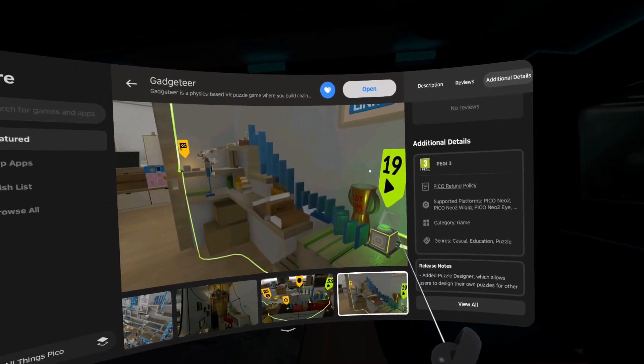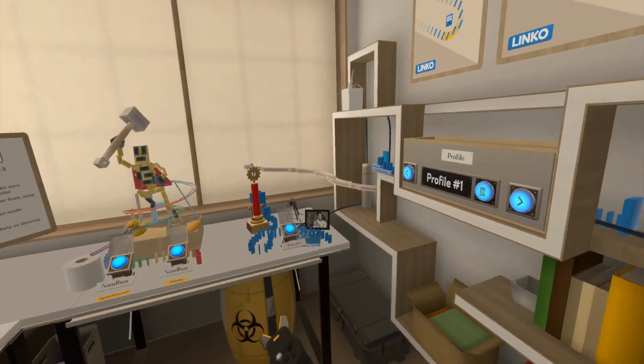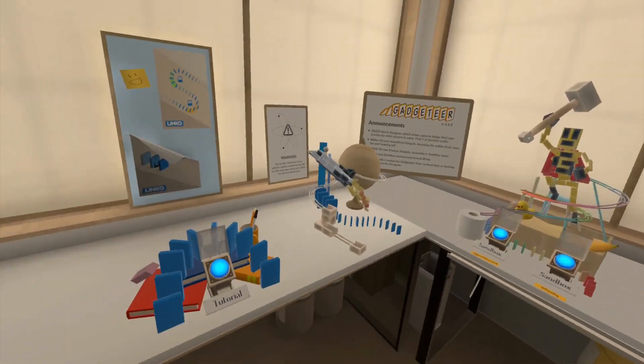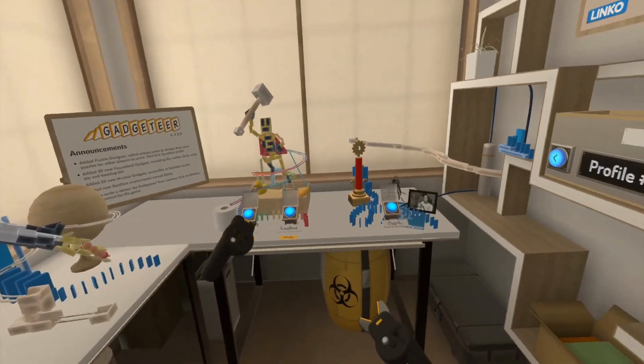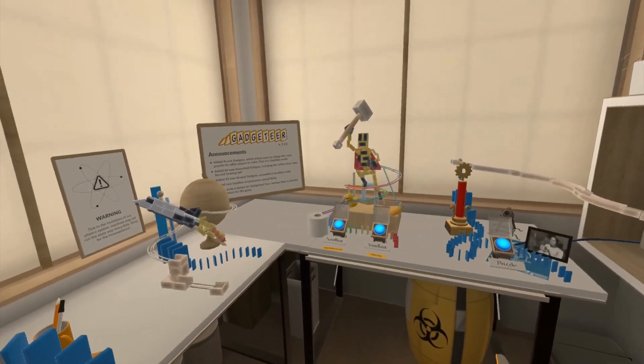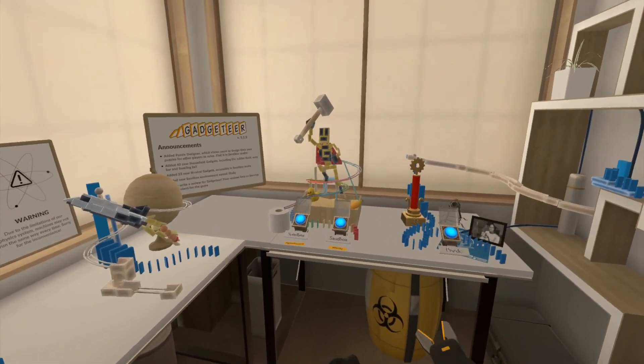So without further ado, let's just open the game. I've started the game once already and played through the tutorial level, but I will explain everything. So here we are in the main menu already. Here is the tutorial I just mentioned, and all the stuff you see on the table can actually be interacted with. I'll be showing that in a moment.